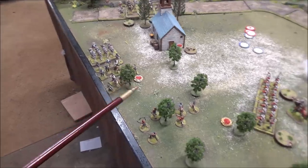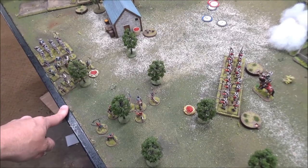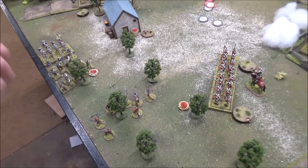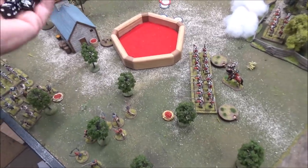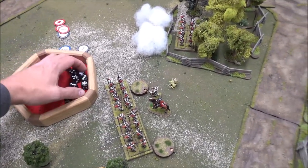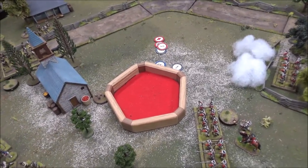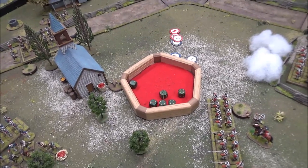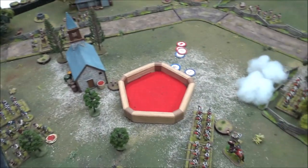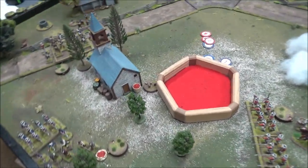Seven shots at close range on first fire — hitting on threes. They don't get the plus one because they're not light infantry; they need to be at long range for that bonus. Six hits into soft cover — one dead and three shock. It's pretty brutal for militia skirmishers to deal with three shock.